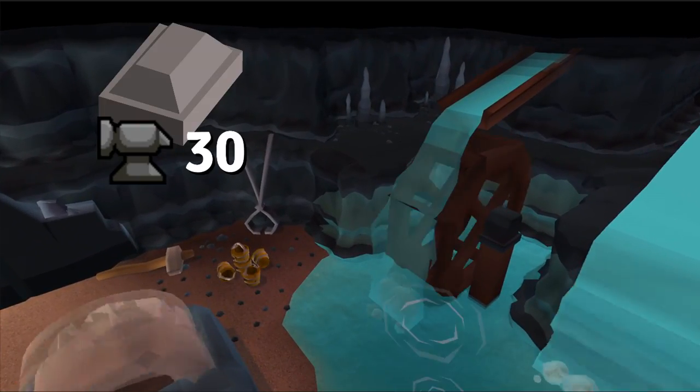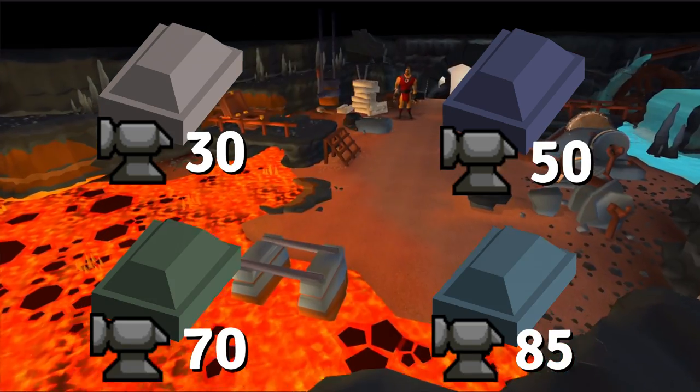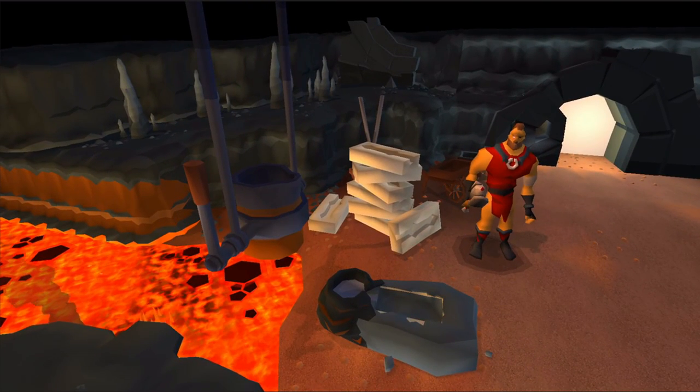This means you'll need level 30 smithing for steel, 50 for mithril, 70 for adamantite, and 85 for runite. This also applies to melting down armor and weapons, so if you're an iron man or if you're using this activity to gain extra experience after anvil training, keep that in mind.